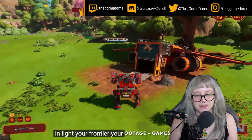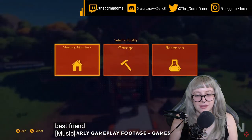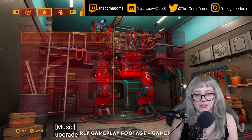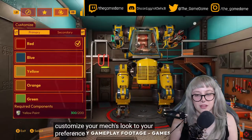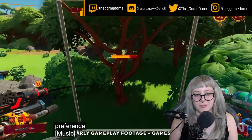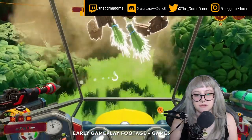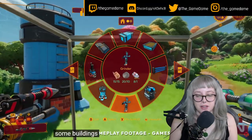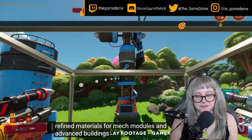In Lightyear Frontier your mech is your best friend. Upgrade and swap mech modules and customize your mech's look to your preference. That's pretty cool — I like the mech. The gun kind of reminds me of Slime Rancher. I like to find materials for mech modules and advanced buildings.